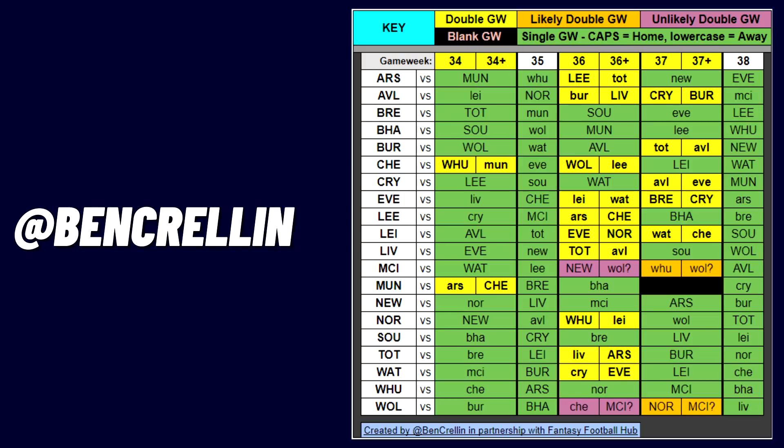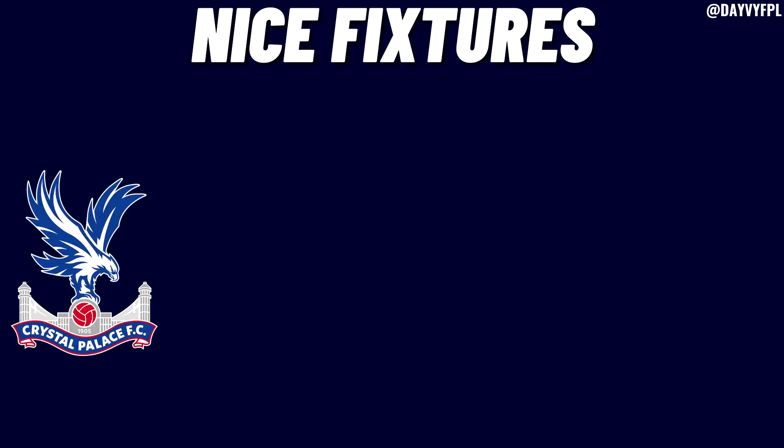I'm going to take you through my favorite teams and the best fixtures to get into your teams. I'll focus on game weeks 35, 36, and 37 since 38 is a little further out and on a wildcard you want to focus on the upcoming doubles. The first team is Crystal Palace, who have some very nice differentials and budget enablers. In game week 35 they have Southampton away, then Watford at home in game week 36. I've rated fixtures using my own scale: green for great, white for medium, and red for bad. Crystal Palace have only green fixtures.